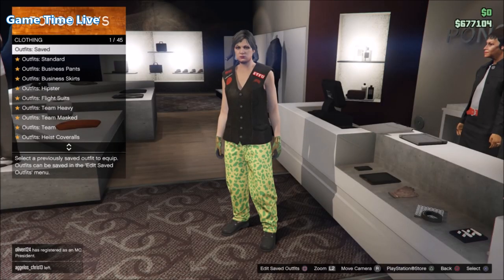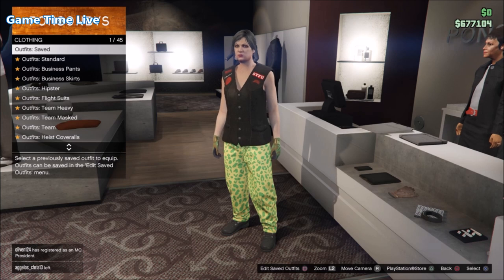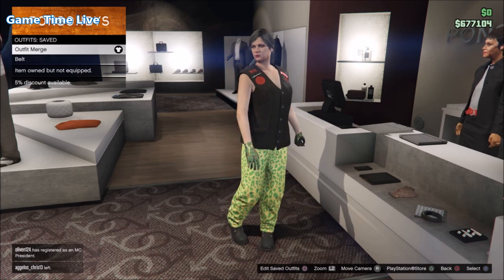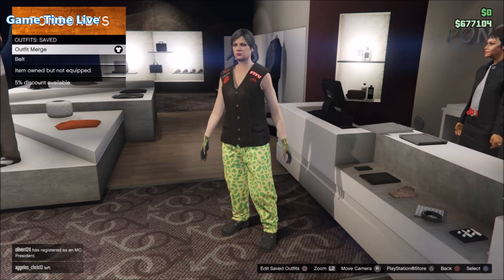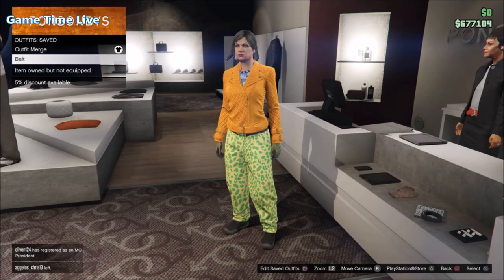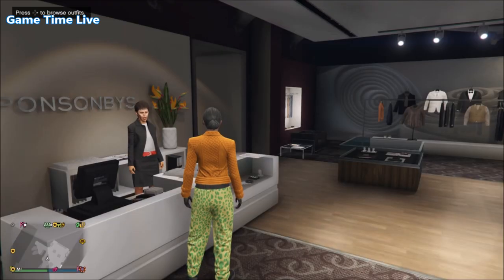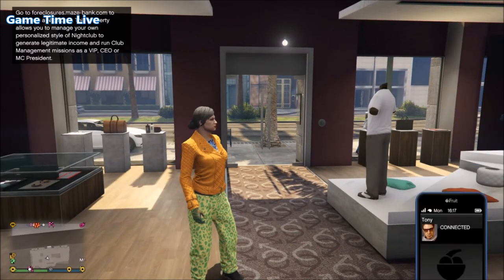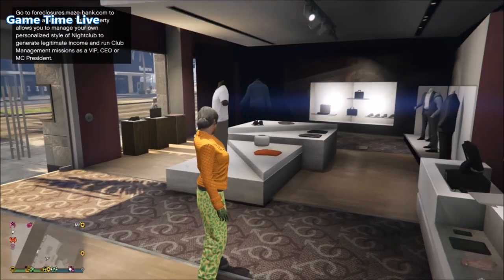If you want different component outfits with the belt on them, simply go ahead and create your own components and save as many as you want, because you can merge every outfit on top of this belt outfit. The second outfit is basically what allows us to merge the tops, pants, shoes, and gloves onto the outfit, and all will have the belt glitched on them.